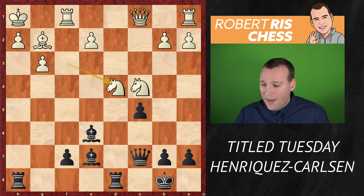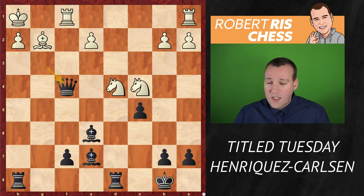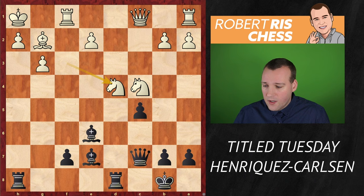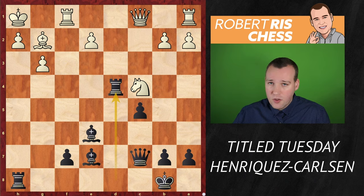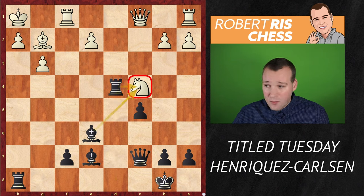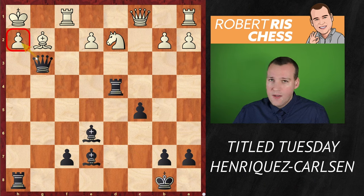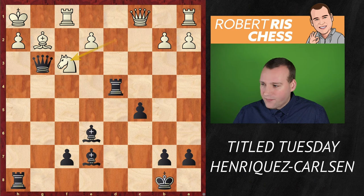Knight takes d4 was played. Don't get too greedy by taking the pawn on g3, because that allows queen f4 with check and white manages to trade queens. Much stronger is just to take with the rook on d4. Now the knight on c4 is hanging; it retreats to d2 to avoid losing the piece. And now queen takes g3 is just killing — making use of the open h-file. The h-pawn cannot take, and knight f3.